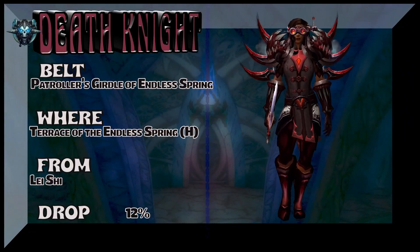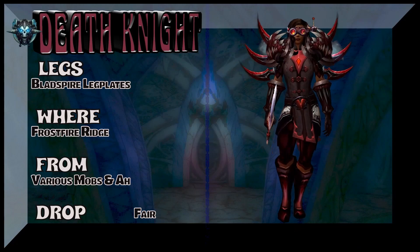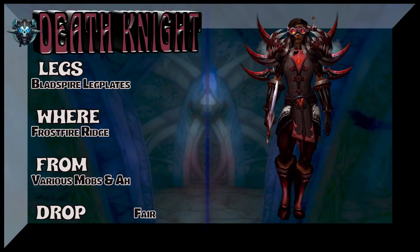The belt is from Terrace of the Endless Spring Heroic. Lyssea is the boss, 12% on the drop rate for the belt. Next up are the legs, which we're pulling from Frostfire Ridge, various mobs there if you want to farm it — Blade Spire Lake Plates. Same drop set as the chest from Warlords of Draenor.